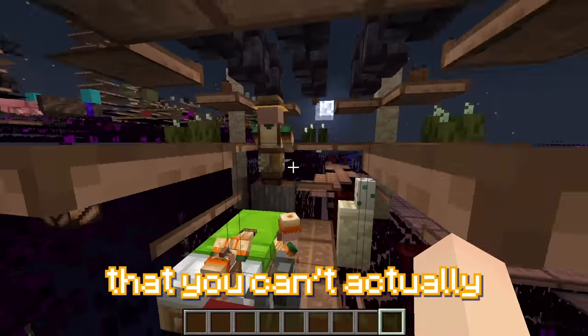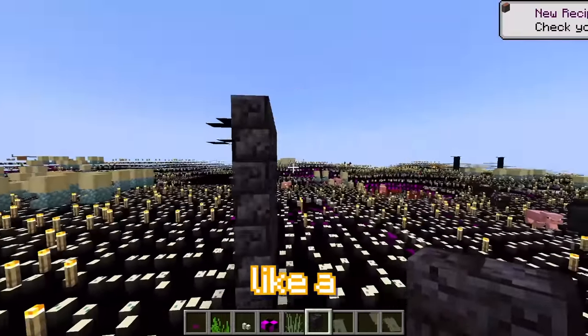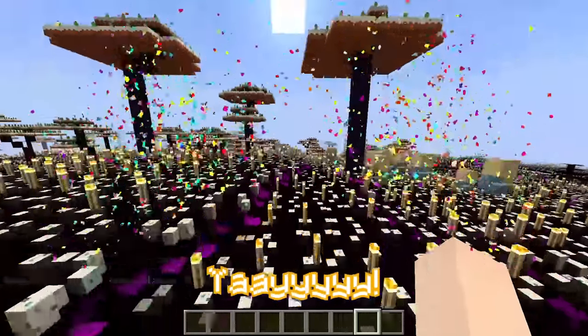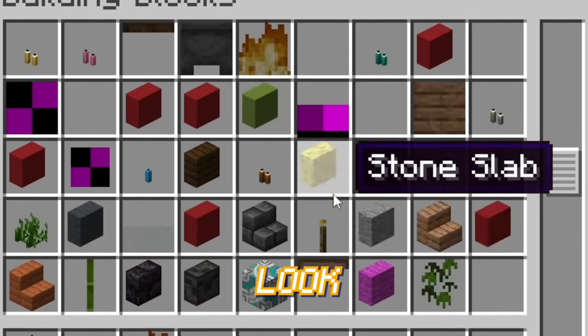So I found out that you can't actually modify the mobs, but you can modify the definition of a cube. So that now cubes are really thin, so now we have like a half wall block in Minecraft. The cake tree. I'm not a Minecraft professional, but I have a hunch that the Minecraft inventory didn't used to look like this.